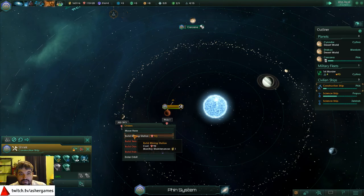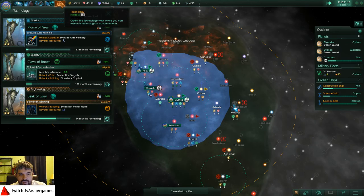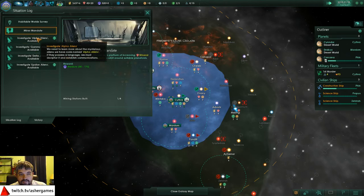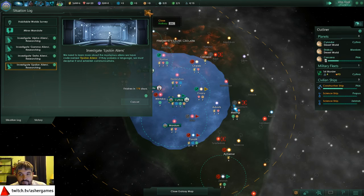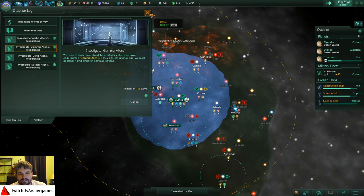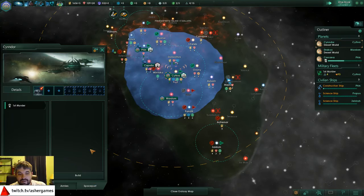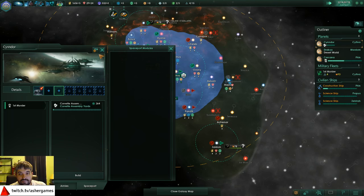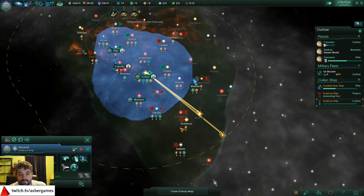Mining station - go! We can probably queue up a second one. We have a lot of energy; I'm a little amazed that we have not met other nations. Let's start researching these - I want to see what other contacts we can make. We're actually doing these simultaneously - I'm not sure if they're supposed to run simultaneously, because these all interrupt society research. System survey complete. We don't actually have the corvette assembly yard yet, so let's see if we can make some money back on corvettes.